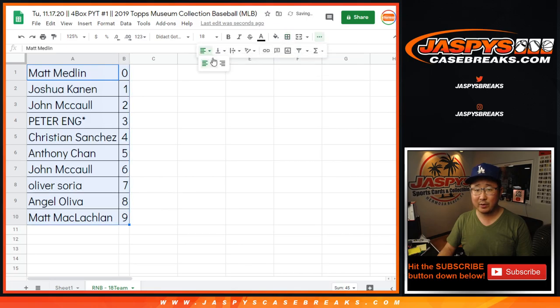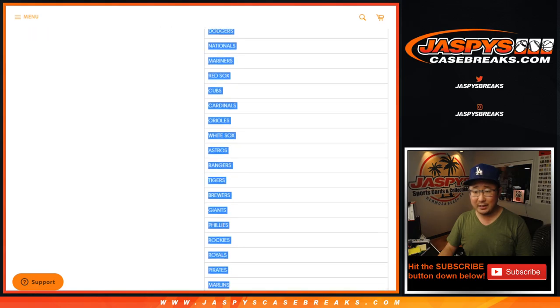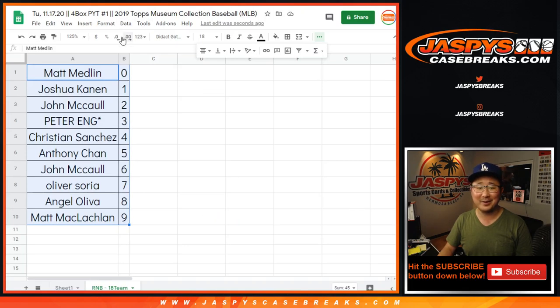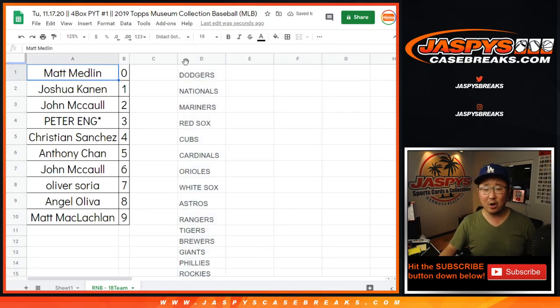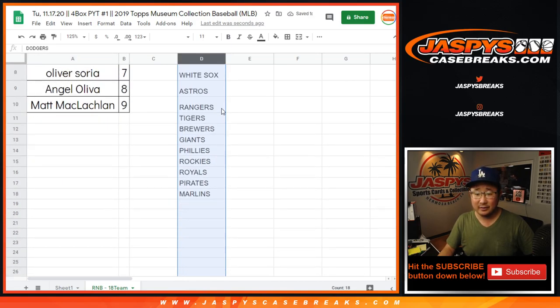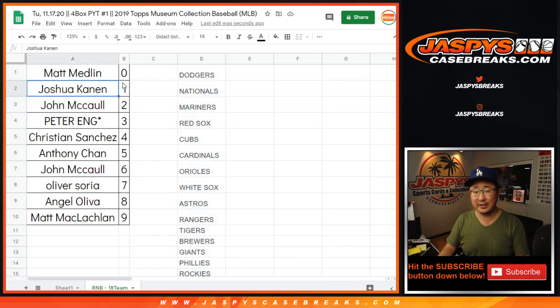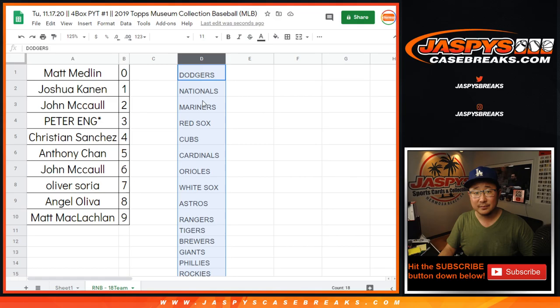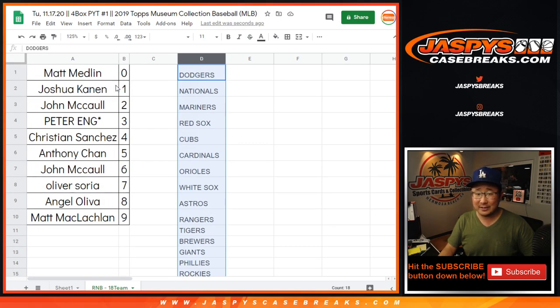Let's box these up really quick. Let me grab the team list here too. So remember, since you read the instructions I shouldn't have to say it, but I'll say it again — zero gets any and all redemptions for all of those teams right there. That's actually a pretty good spot for the redemption; there's got to be redemptions in there. But Josh, you'll still get live one-of-ones for all of these teams. So if you get a nice Museum Collection MLB logo one-of-one for any of these teams, that goes to you.